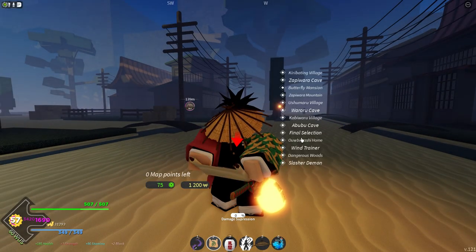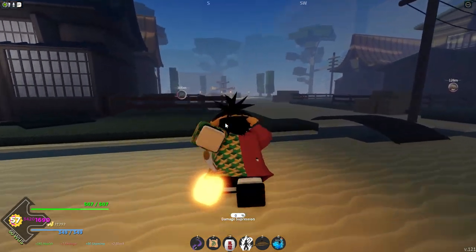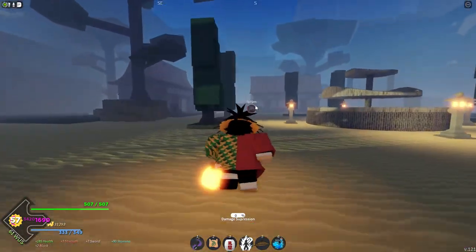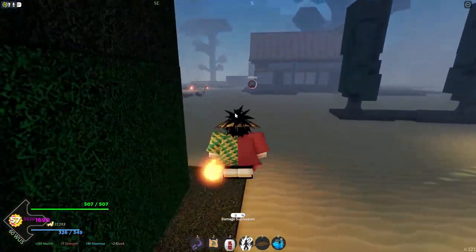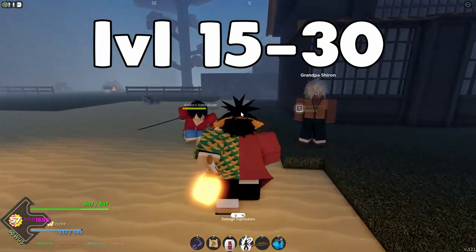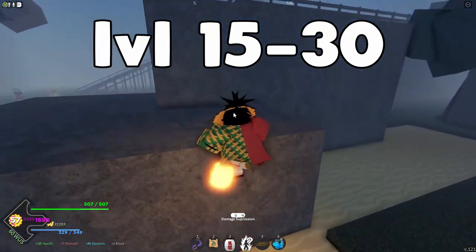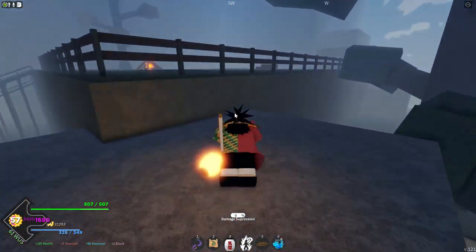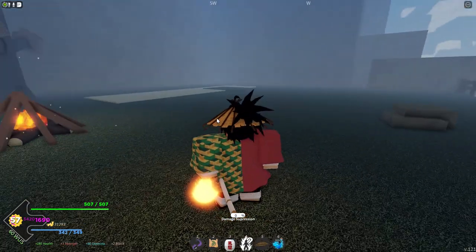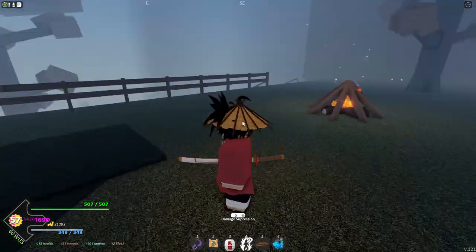The first thing you want to do is come to Ushimaru Village and head over to the back to fight Kaden. Kaden is all the way back — he's the guy with the gray hair. You guys are going to farm him if you're about level 15 to 25 or 30. When he spawns back, I'm going to fight him, kill him, and then we're going to see what we get from the chest.